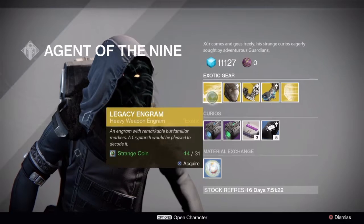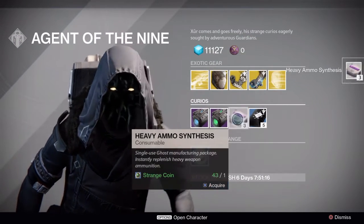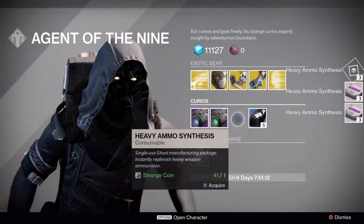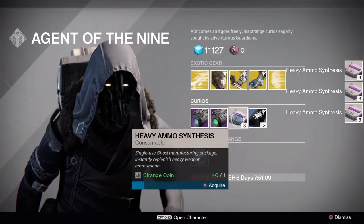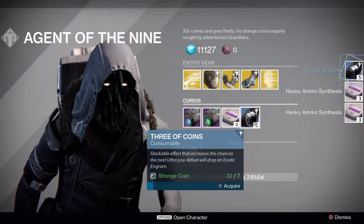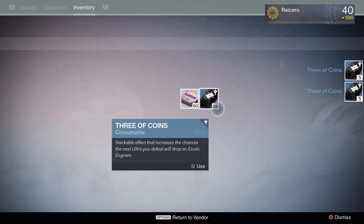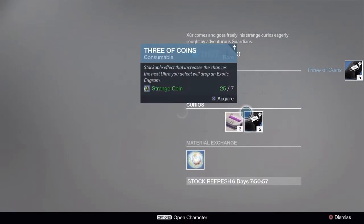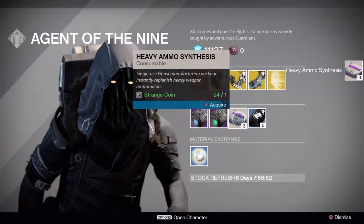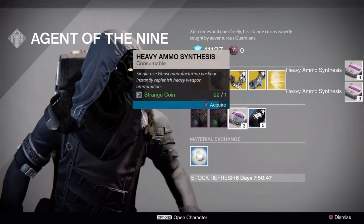There's the Legacy Engram — you will be able to get year one heavies, unfortunately. But it is what it is, at least they're there for people who are collectors. And yeah, I'm just burning through these strange coins, so glad I stockpiled on them. I have a lot of Three of Coins there — let's get some more heavy ammo. Haven't really bought anything from Xur in a minute.